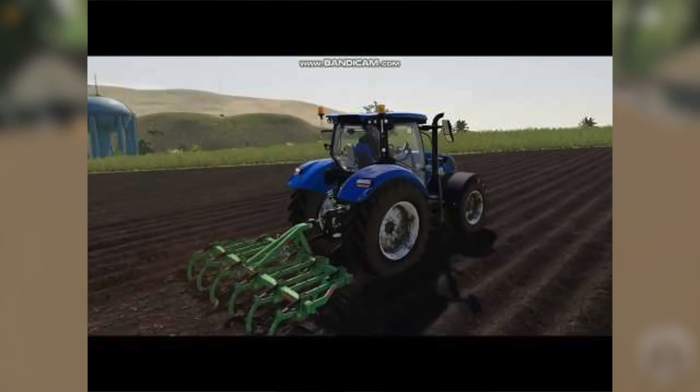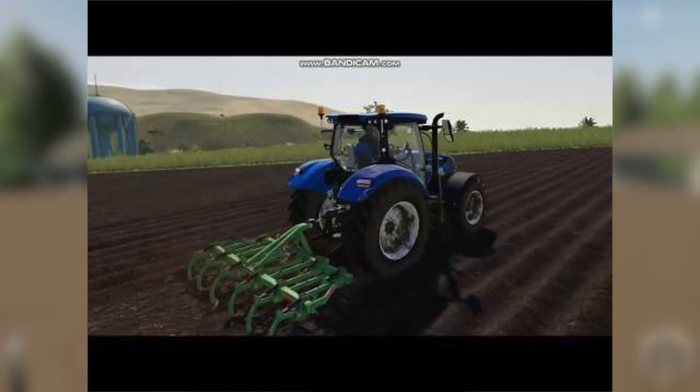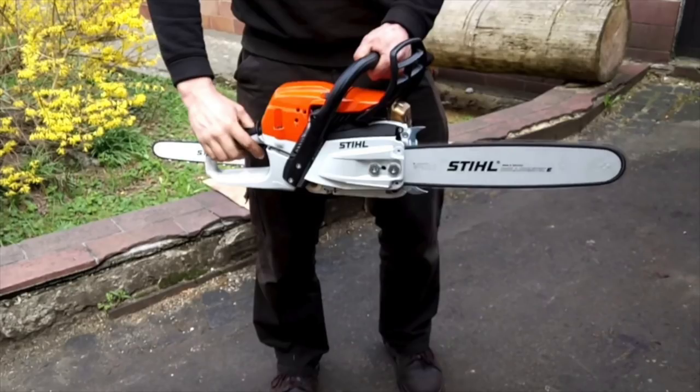We have the Marinelli CMIP 11 FP 300 — that's a long name for a plow. We've got Mill Landscape Midland, which is going to be a new map, and PGR Slilno V2, also a new map. We have an update to the placeable ramp, and we have the Stihl MS 261C Black Edition — it's the chainsaw it's based after, black edition, so I imagine they just make everything black.